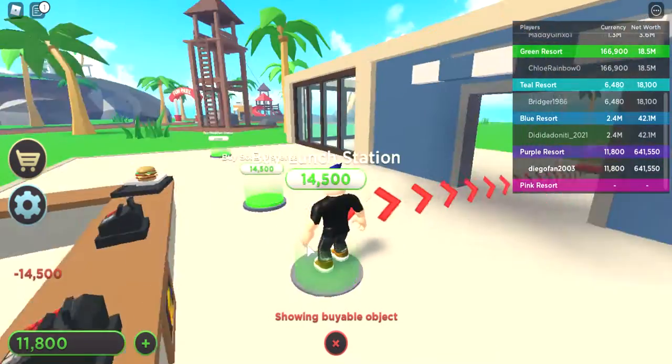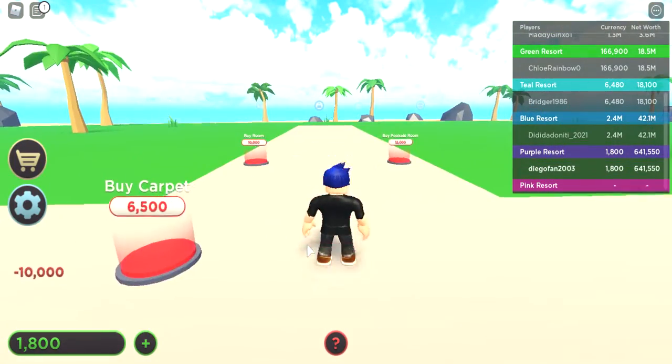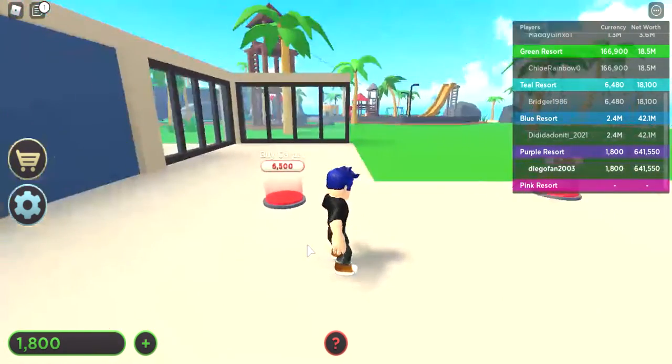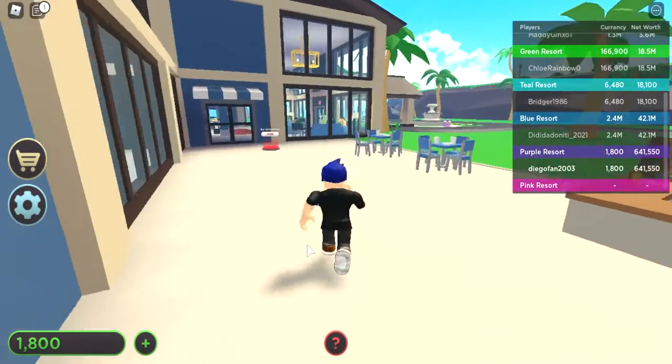Let's grab the lunch station. We need a hallway so you can see if we can get some of the rooms — like rooms and poolside rooms. We can add some decorations later.